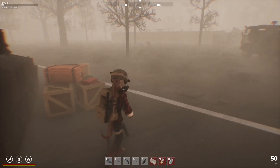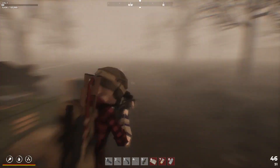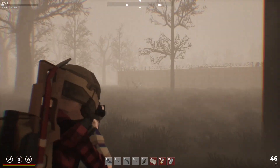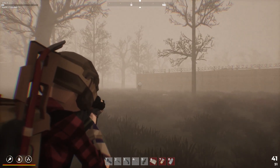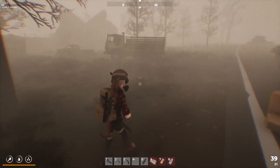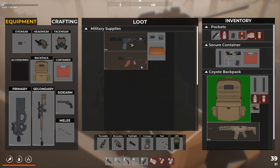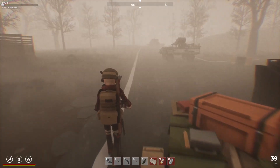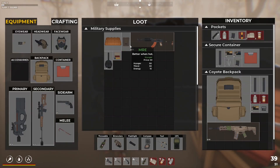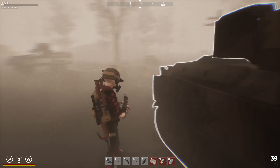There should be a ton of loot here. Let's clear these guys out. Did you just dodge? There's so much good stuff - we've got another key card. There's money, and polymer - that's really what I want more than anything. Oh wow - vector drum magazine. We're going to fill the backpack up very quickly.